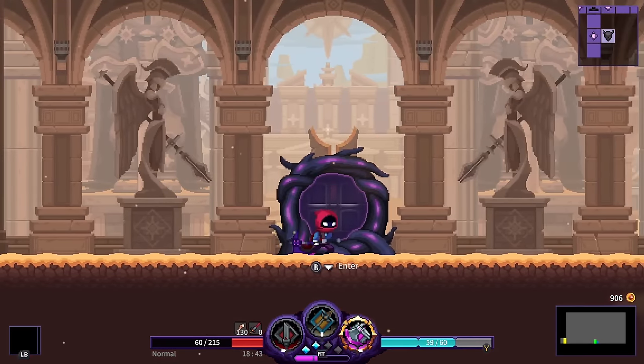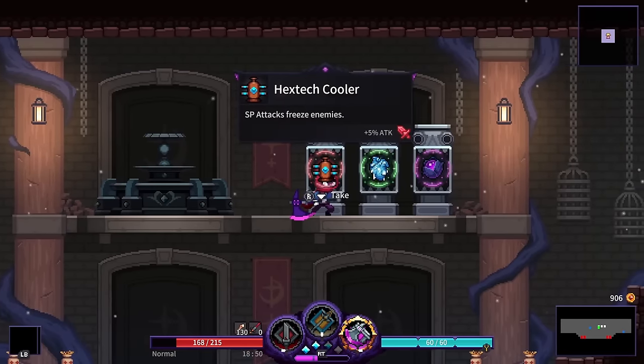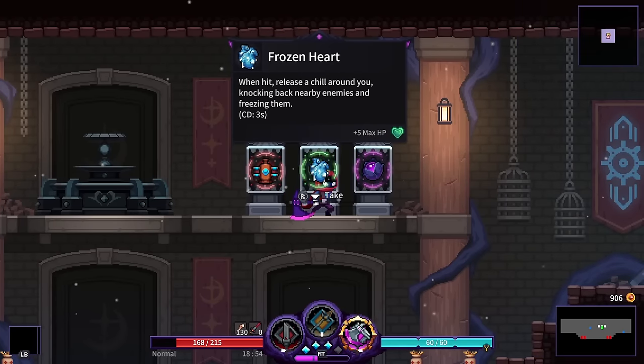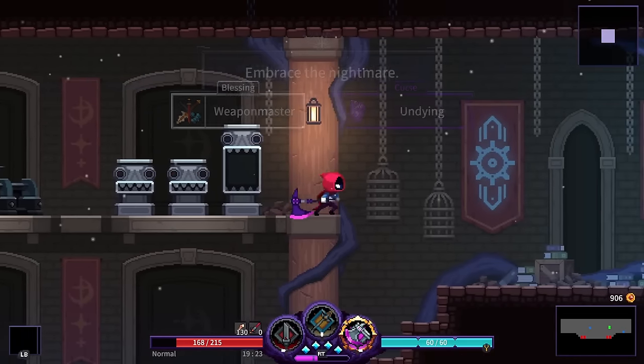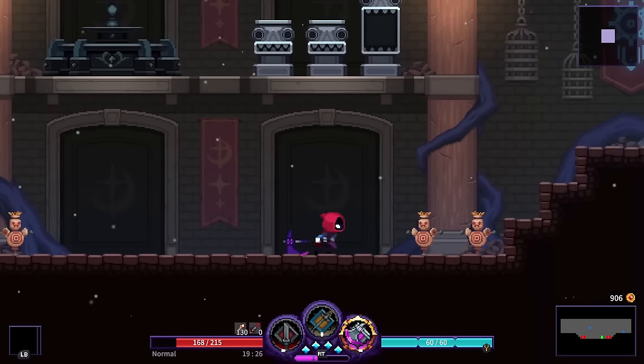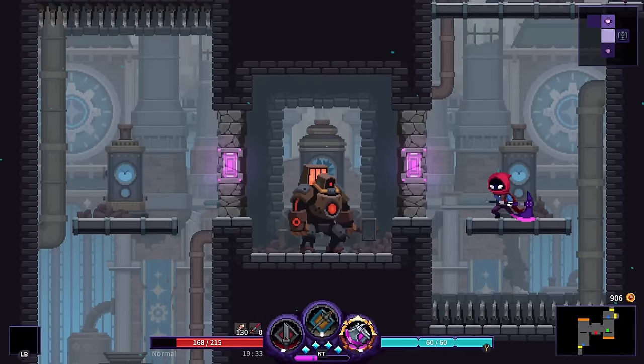After the boss, item choices: SP attacks freeze enemies; when hit, release a chill knocking back nearby enemies with a 3-second cooldown; increase weapon swap buff duration by 2 seconds; or — 'normal enemies attack once more before they die.' That last one is a curse. We're picking the wondrous bone upgrade though, with just a touch of that curse. Enemies will attack once more after they're dead.